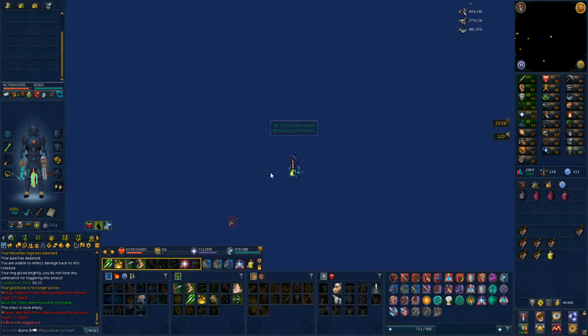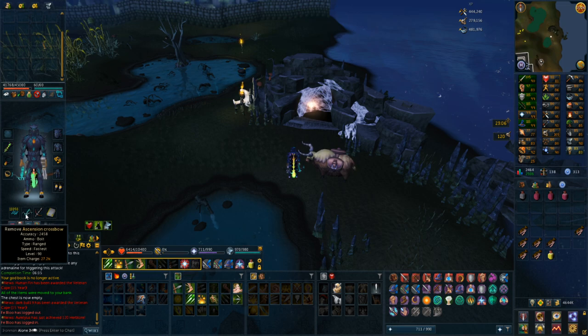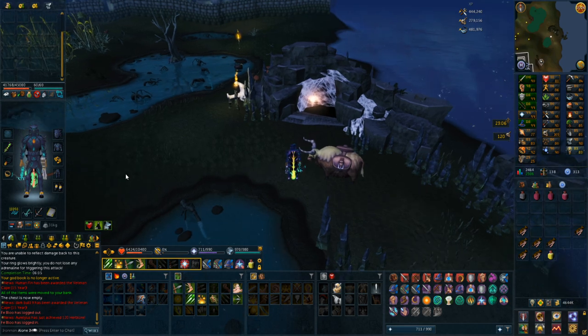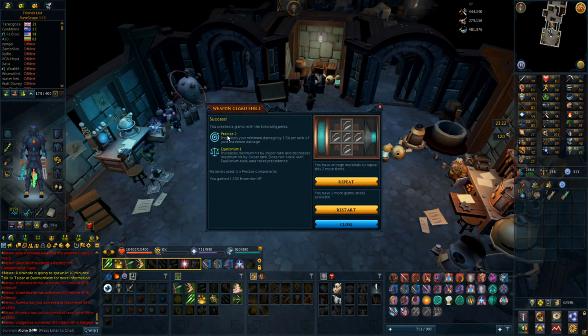I'm going to look into putting some perks on my augmented ascension crossbow, and I can also siphon my legs for some invention experience. Then I'll reset the enrage on the boss and use my sharpshooter aura for another hour. I know that precise 2 and equilibrium is the perfect combo you want on your weapon - at least that's what Google says and what I've seen from other YouTubers - so I'm going to save this: precise 2 and equilibrium 1.